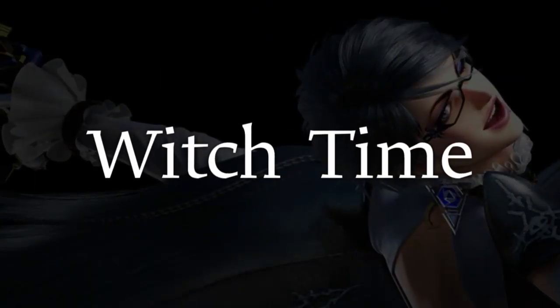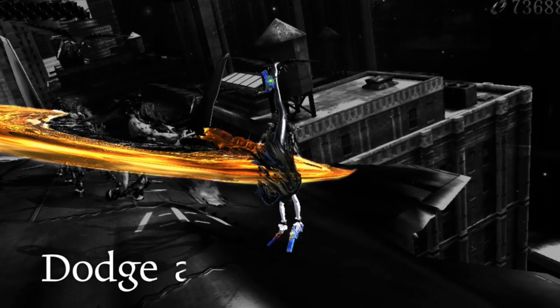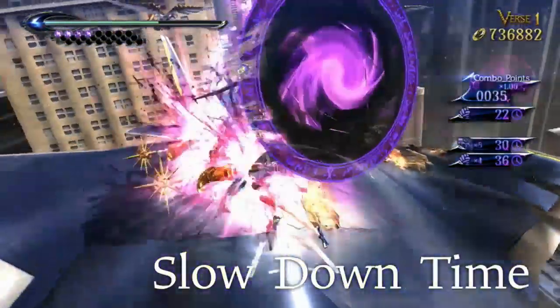Many powerful enemies will stand in Bayonetta's way, but there's one important element that should give you an edge on the battlefield: the spell that controls time — Witch Time! When you dodge an enemy attack at the very last second, this ability will be activated, allowing you to slow down time around you in a big way.